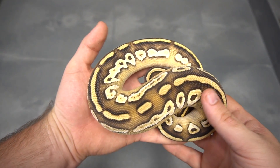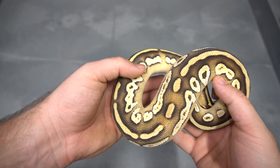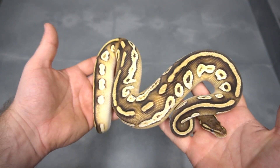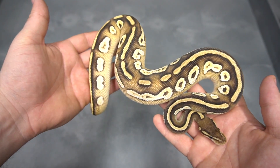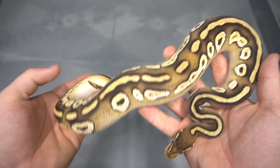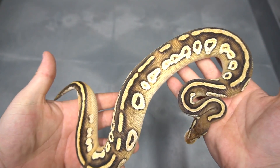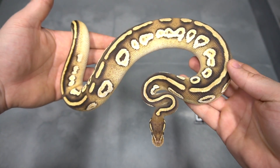So when we take the pastel Blackhead and we add Mojave to it, you get the pastel Blackhead Mojave. And this snake is just so badass. Love the striping, love the blushing, just the overall color that this snake has. It's almost got reds coming in — it's probably red gene and ringer gene as well. This is a pastel Mojave Blackhead. Really dig the look that the Blackhead gives, and I can't wait to do some more stuff with it.